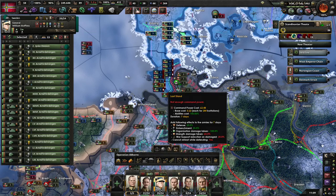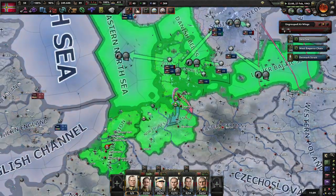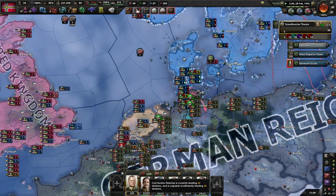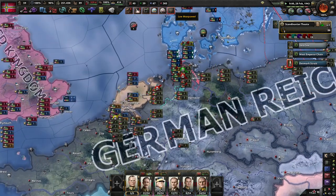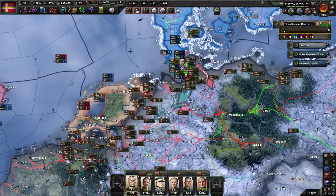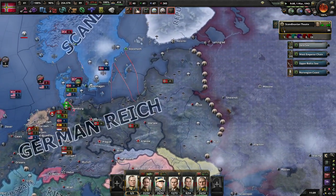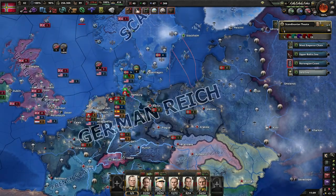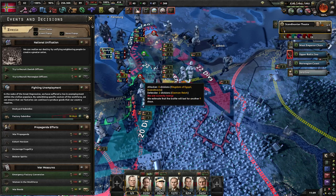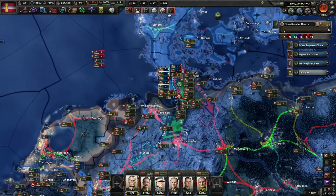These guys pushed down towards Hamler. I think we're actually going to do this. It looks like some British and American troops have landed in the Netherlands — I think we can link up with them. Not much we can really do about that except keep pushing.